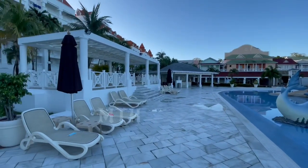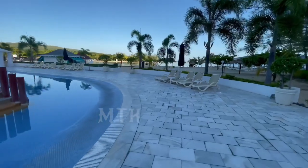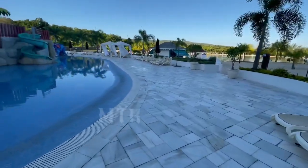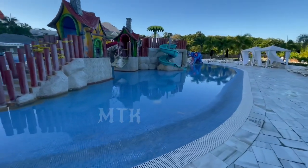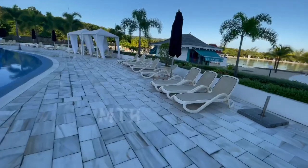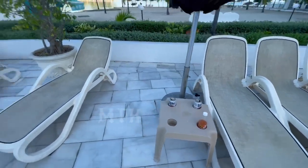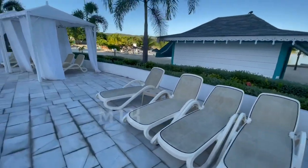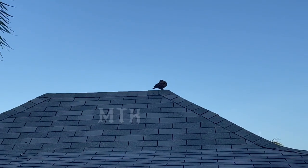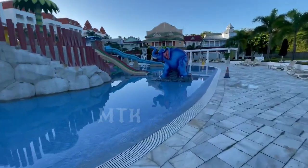We came from that way, made our way towards the beach, which is on the north side of the resort — at least according to my compass. The Caribbean Sea is north of the resort. We've made a 360 around the kids water park, and in the background there is the resort.